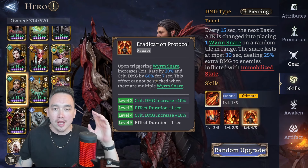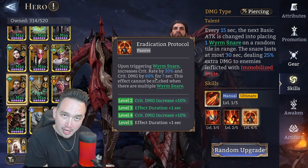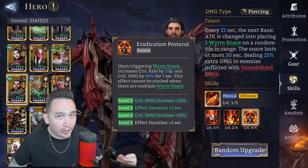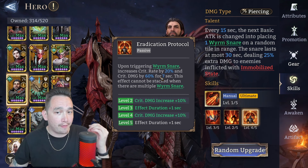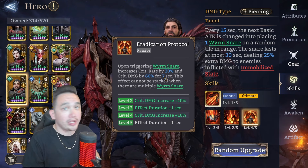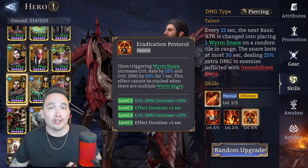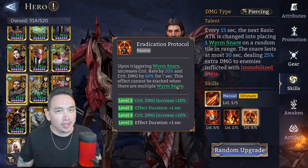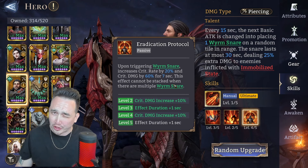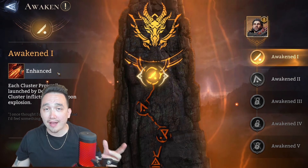He also has this passive: upon triggering a worm snare, increases crit rate by 20% and crit damage by 60% for seven seconds. That's giving him a little bit more damage. This effect cannot be stacked - so if you have two worm snares out there, it doesn't stack twice. That would be 120% extra crit damage which would be overkill, so it's understandable.